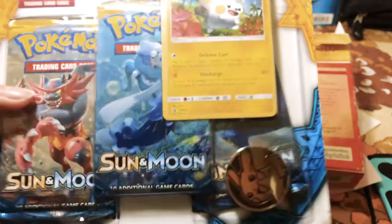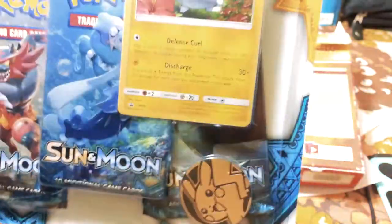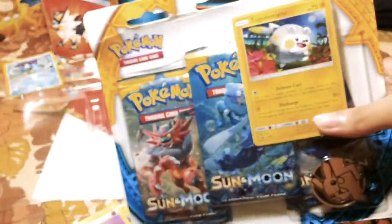Nah, just kidding — I have here, I'm gonna open one pack of three booster packs that I just bought. There we go. This is the Sun and Moon series — there's three Sun and Moon booster packs included inside. And there's a golden Pikachu coin that I can use. Looks cool. We're gonna open this right now.